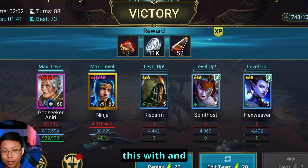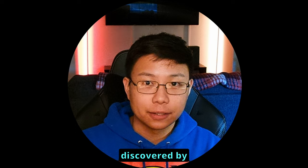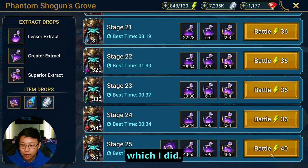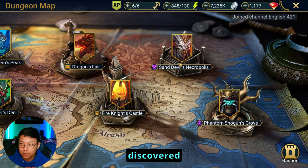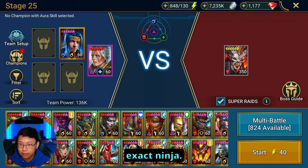You can actually run this with and without food. This team was actually discovered by accident. I was doing account takeovers and Afro wanted me to build him a Phantom Shogun 25 team, which I did — and if you want to see how that team is built, I have a video in the description. However, this is the same ninja we discovered that could be used in Sand Devil. It's the same exact ninja.